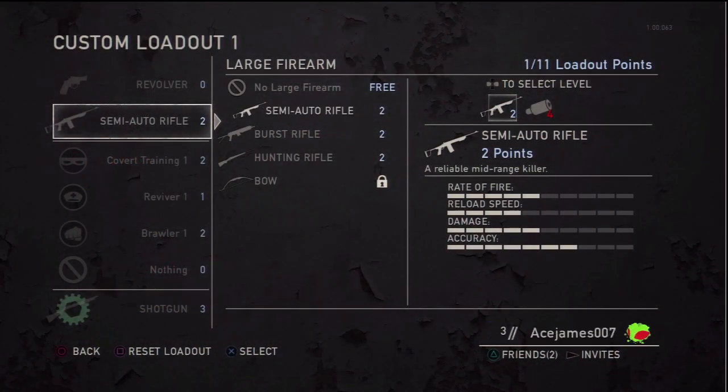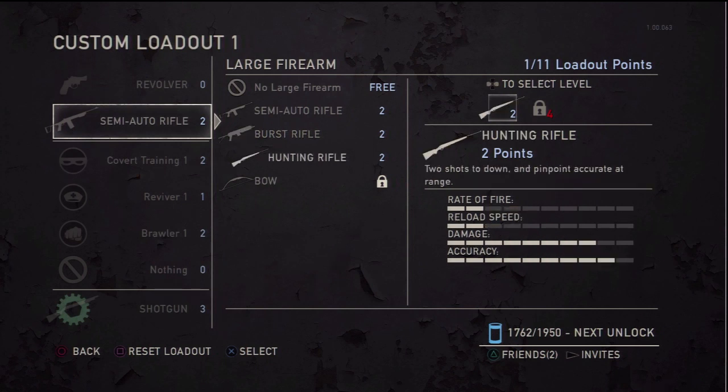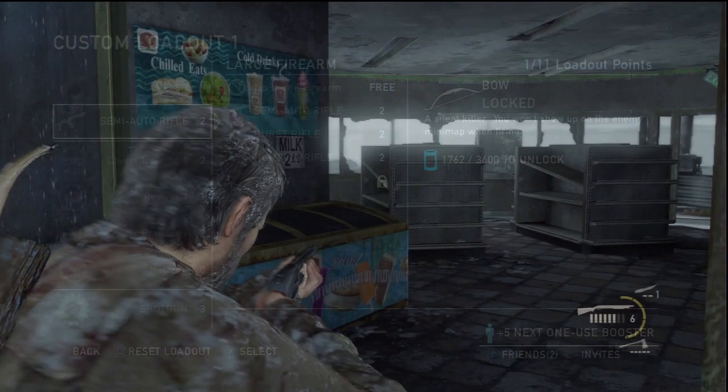Looking at the statistics: the semi-automatic rifle is more powerful than the burst rifle individually, but the burst rifle fires three at once, so if you land all the bullets you're dealing more damage and will kill faster against a semi. The hunting rifle is almost full damage, so a headshot will instantly down someone. The bow damage isn't shown in the stats, but as I said it's a very good and silent weapon.